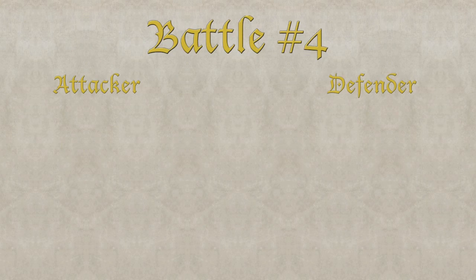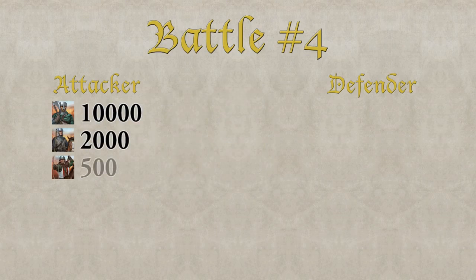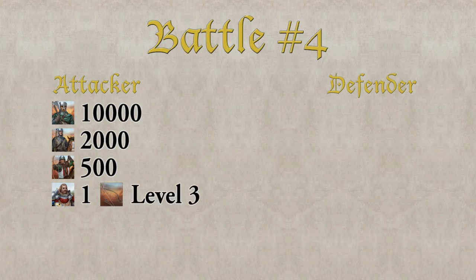Our fourth battle is very complex. The attacker sends 10,000 Axe Fighters, 2,000 light cavalry, 500 mounted archers, and a paladin equipped with Nimrod's Composite Bow level 3. The attacker sends his troops out of province, which is why they will fight with only 50% of their combat strength. If the attacker had a chapel or church level 1 in this province, his troops would fight with 100% instead.